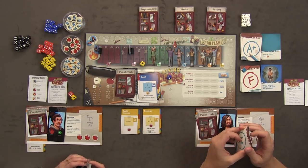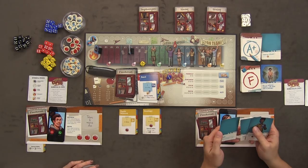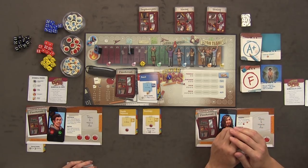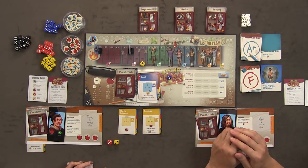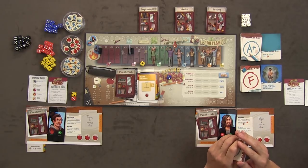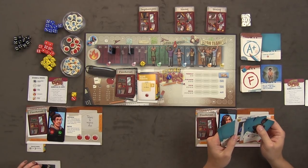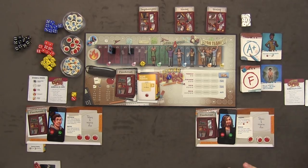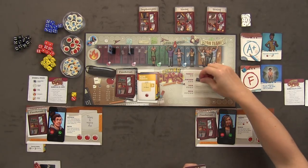I'll do summer school. It works exactly the same as a normal turn. I rolled a three, four, five — not quite. You don't get to re-roll in summer school. But you also don't get a failure — you just get one more crack at it. I already passed two classes, so I don't get summer school. I'll hang out and go up two on the popularity track. I'll also use my perfect attendance card for a plus two pencil.